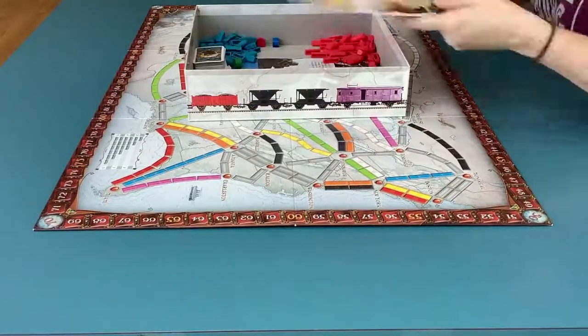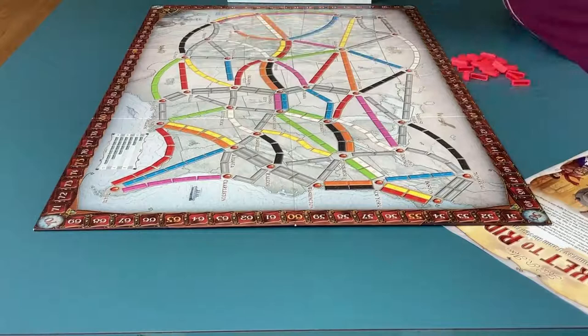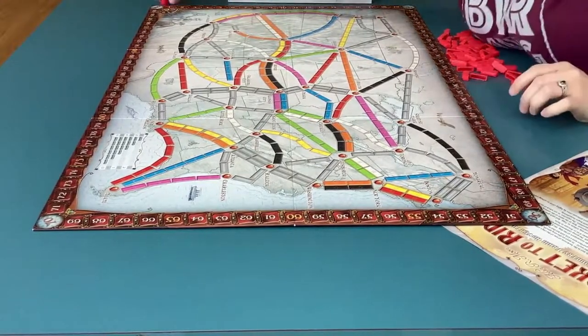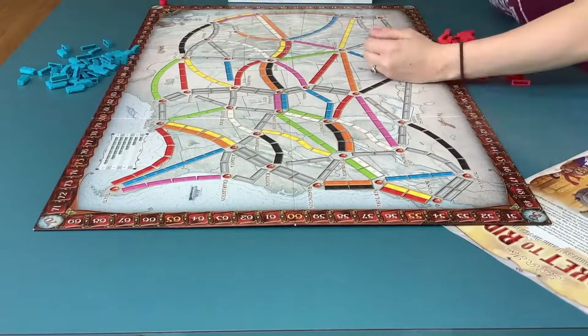Let's begin by pulling out the contents and setting up the board. Each player gets a set of train cars — blue, red, green, black — and a scoring marker of the same color.